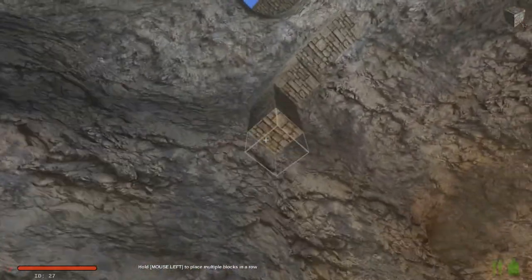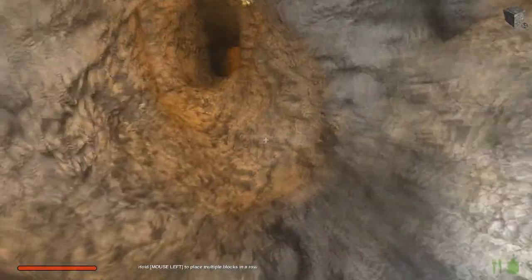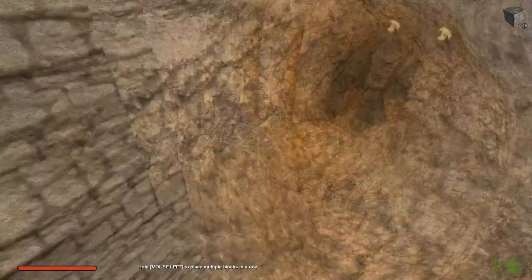Here's the thing: I don't want this to block this doorway, but there's a good possibility it's going to, so I may have to make the doorway in a different area. Maybe not. Looks like it's going to work — yes, it's going to work right there like that.